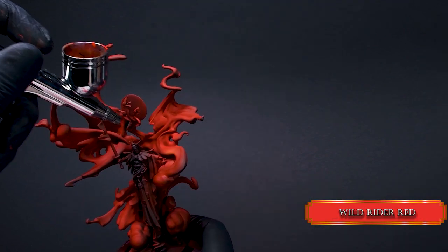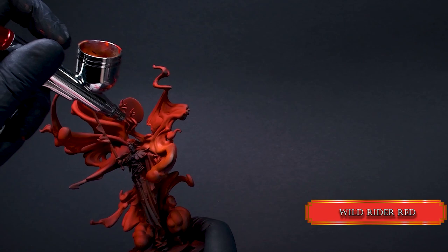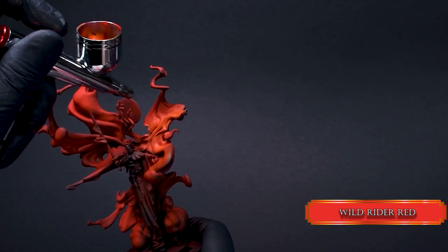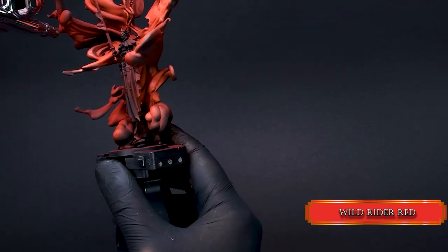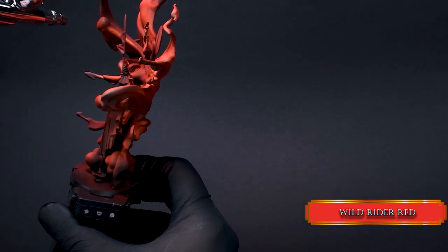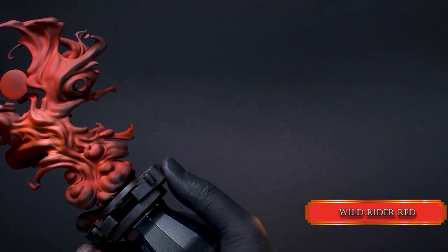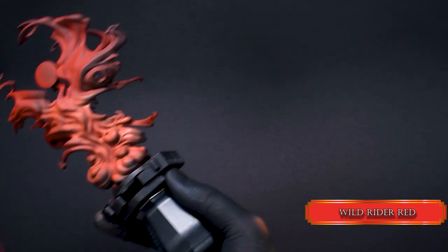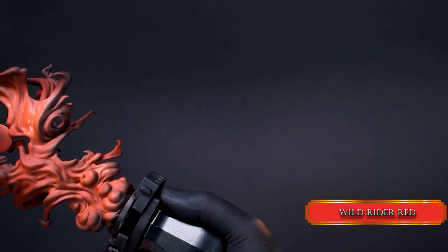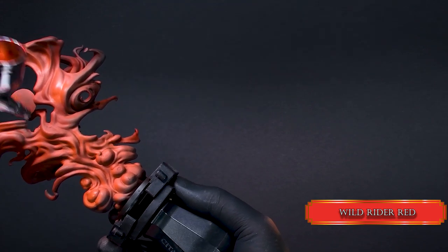Then spice it up with some Wild Rider Red to introduce some orange-ish red to the fire. Try to aim towards the center of the flames. Fire is usually hottest at the center, so we can highlight it towards the center more to make it look more realistic. You can find some nicely curved flames and ball-like explosions on this mini, so I leave those balls' bottom parts dark like it's a smoky explosion.